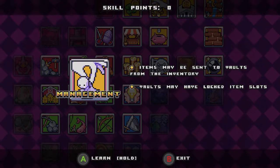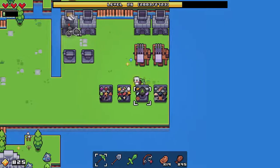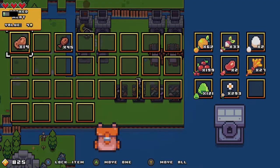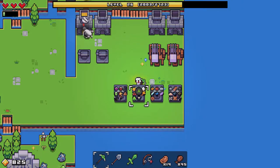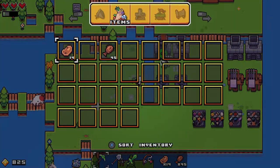Management says items may be sent to vaults from your inventory and vaults may have locked item slots. As you guys can see I've got four vaults here and this is where I keep all of my food — we don't have fish yet because I just was trying to set up for this video.